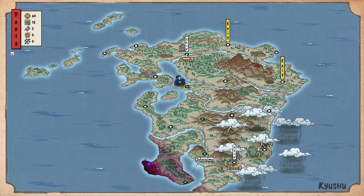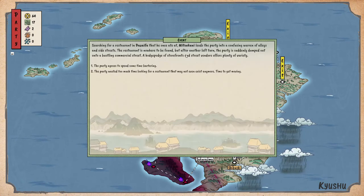It's a shop — let's go! Searching for a restaurant in Dazaifu, Mitsukuni leads the party into a confusing warren of alleys. The restaurant is nowhere to be found, but after another left turn the party is dumped onto a bustling commercial street — storefronts and street vendors offering plenty of variety. The party can spend time bartering, or they wasted too much time looking for a restaurant that may not even exist anymore.